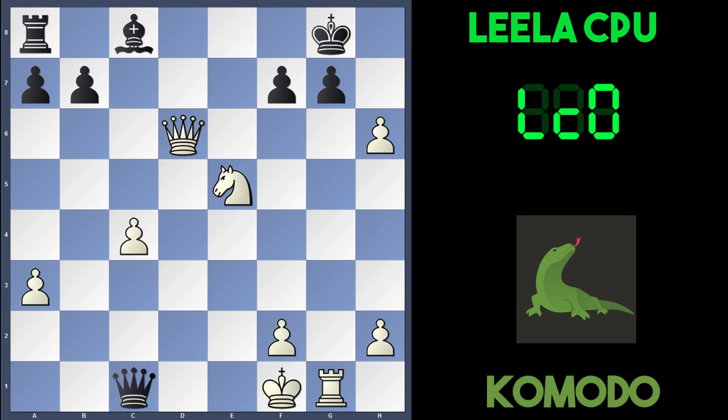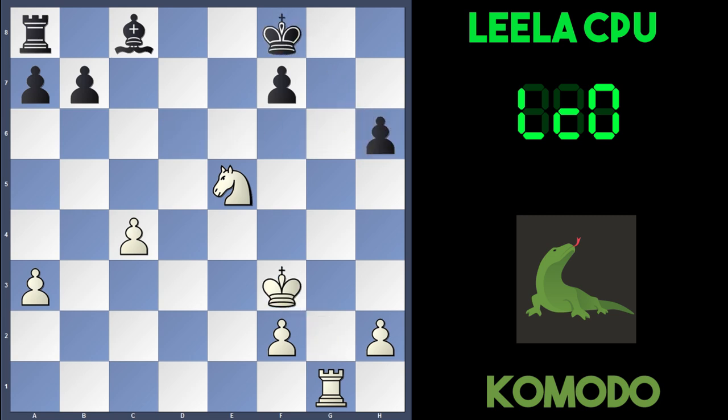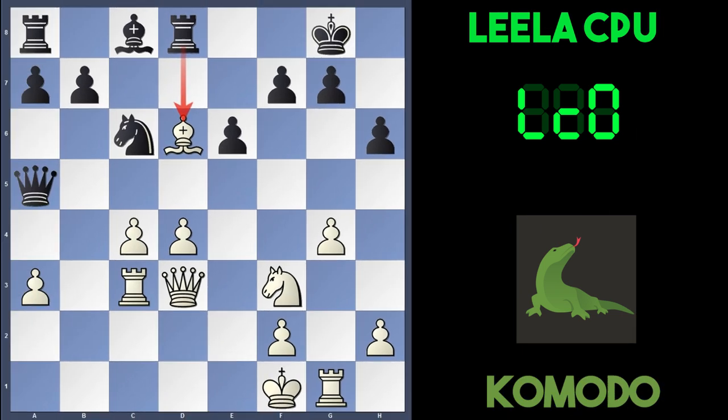After Kg2, Qxh6, Qxh6, pawn takes, Kf3, Kf8 — amazingly after all that, both sides have four pawns each, a minor piece and a rook each, and it's a drawn endgame. Again, maybe white is slightly better because the knight is in an advantageous position. But bishops are actually better than knights in endgames. I guess black will play Be6 next or something to that effect. So Rd8 has just been played by Leela Chess Zero.